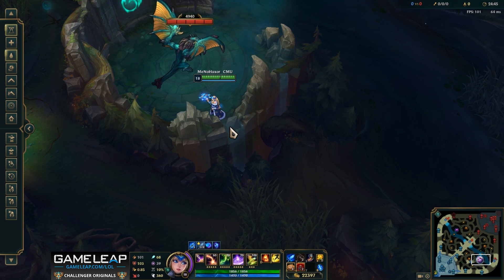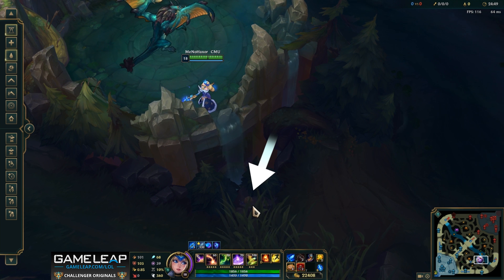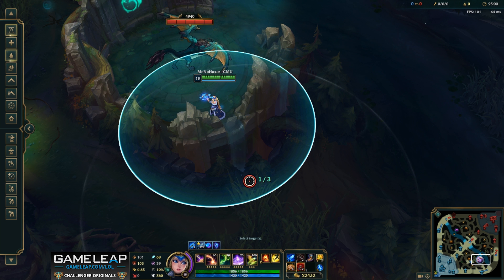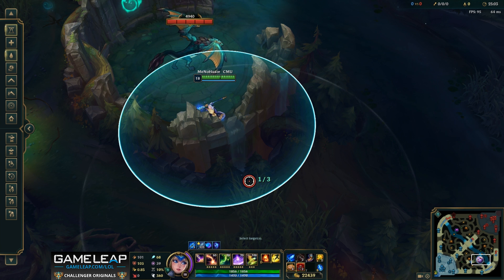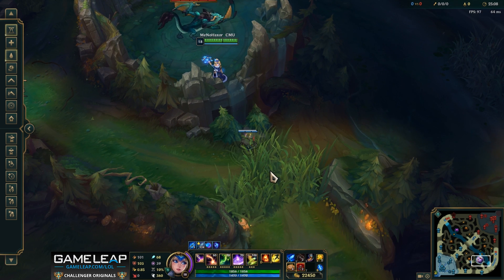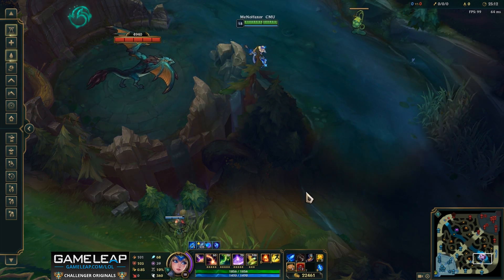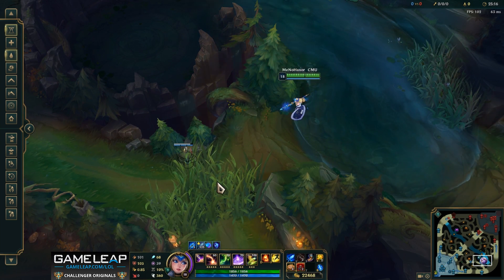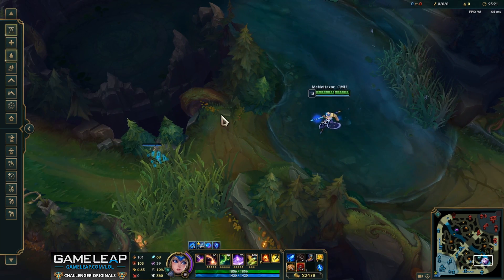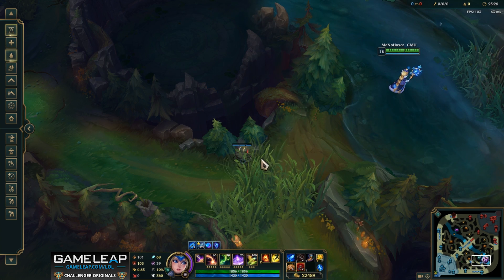The next warding spot is right over here in the dragon pit. If you look really closely, you can see there's a little snail brown rock looking thing right over here. If you put your mouse right over this brown rock and click on it, you'll hit this dry bush and you can ward right over the dragon pit into this dry bush. This is super good because it saves you from walking all the way in and placing a ward inside the bush. This is a very common mistake, especially if you're on red side and want to get vision in here. Placing the ward over the dragon pit is a much safer alternative.